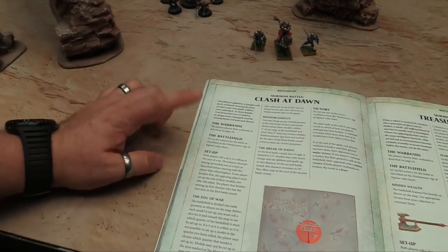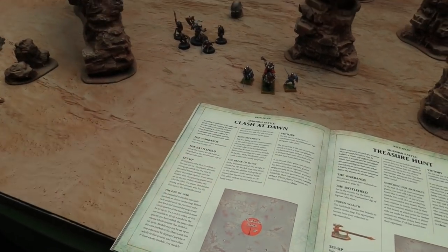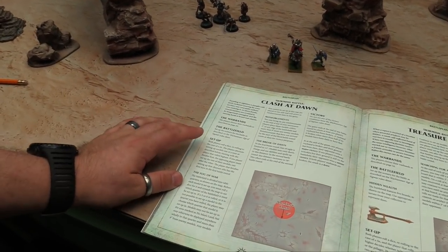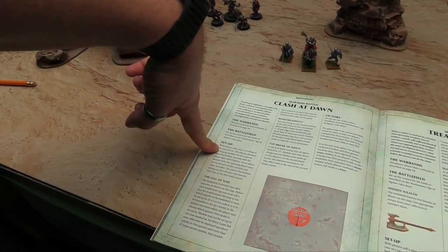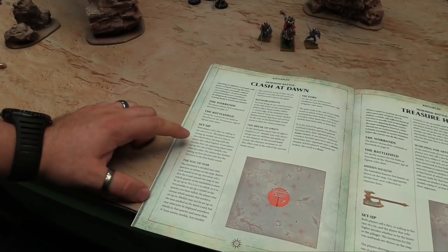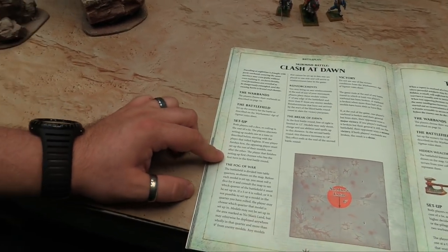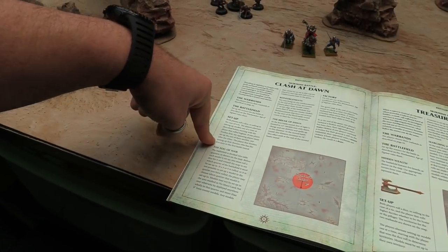Setting up for Clash of Dawn. We've chosen our warbands. It's a 4x4 battlefield, set up using the normal rule sheet from Age of Sigmar. Both players roll a die; players alternate placing models one at a time. If one player finishes first, the other puts down the rest of their models. The player who finishes setting up first chooses who goes first in the first battle round.